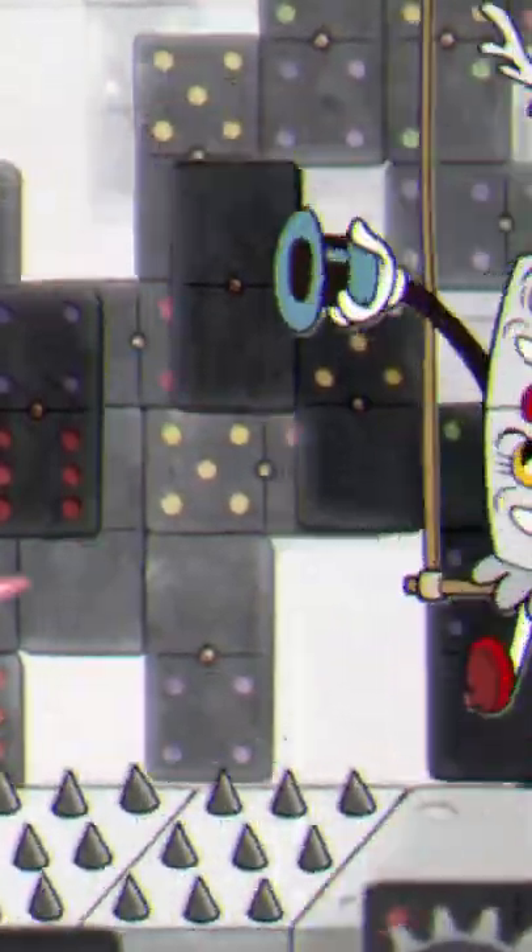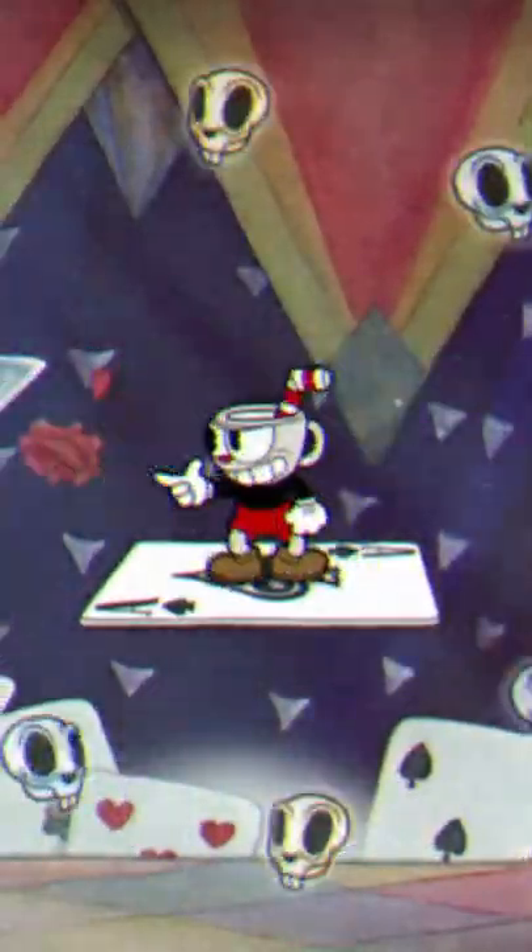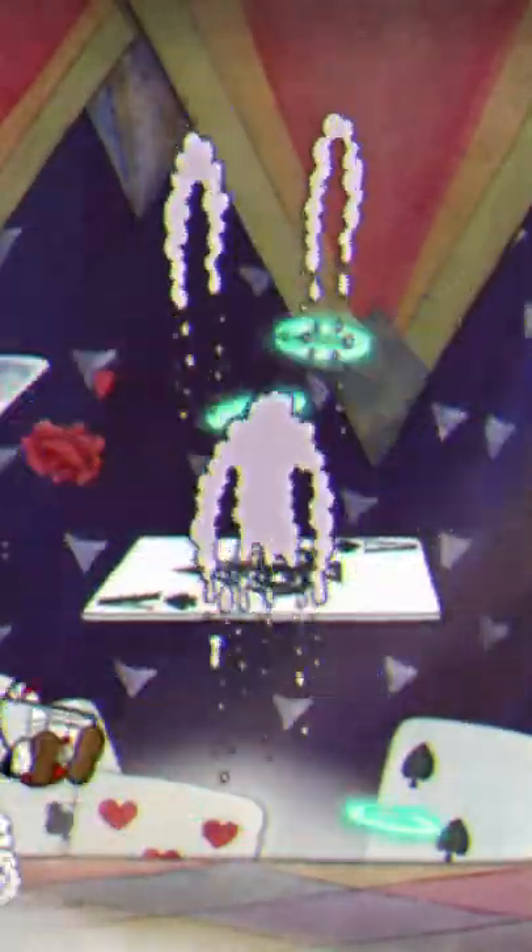For Pippin Dot, you're going to want to use the crack shot and then focus on jumping over the spikes instead of dashing. For Hoppus Pocus, you're going to want to use the roundabout and then just dash through the skulls whenever they appear.